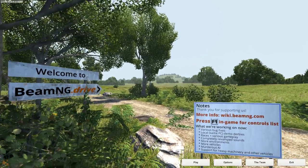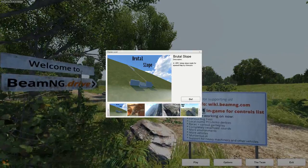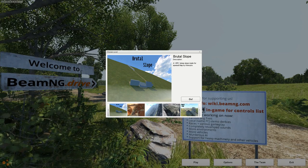Alright, this is YBR with some more BMNG Drive. Today we have a van truck, but it kind of looks like a car, so it could be a car truck van, or a van truck car.